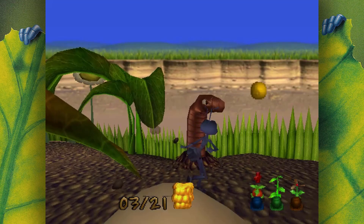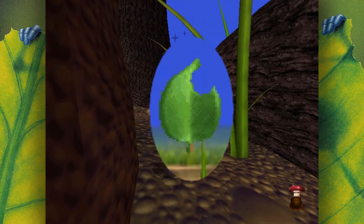Your health meter is a leaf that has bites taken out of it with each hit. The fifth hit causes you to lose a life, and losing all of your lives takes you to probably the best use of a film clip in a game ever.